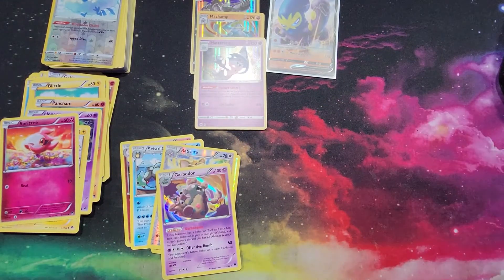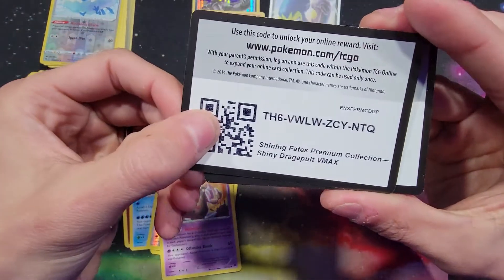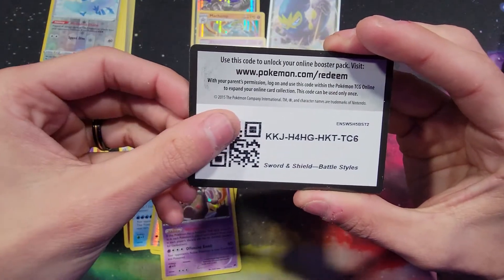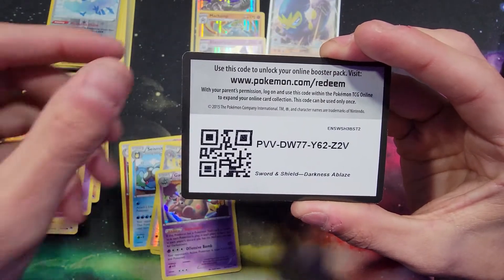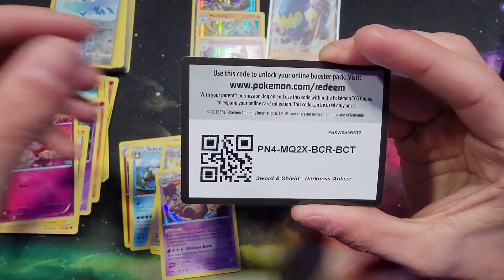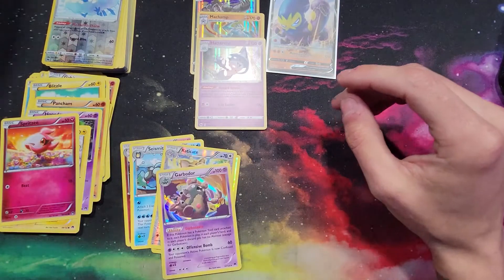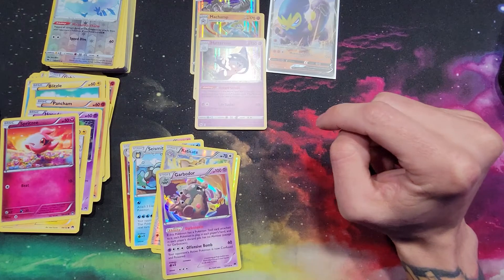Let me give you guys a couple of these extra code cards I have laying around — shoutout to my buddy Craig, you guys can thank him down in the comments below. He doesn't use the TCG and wanted me to give them away to you guys. We got Shining Fates Premium Collection, Shiny Dragapult VMAX box, Battle Styles, another Battle Styles, Darkness Ablaze, Darkness Ablaze, and another Battle Styles pack. I have a few more for next week, so make sure you subscribe with notifications on.